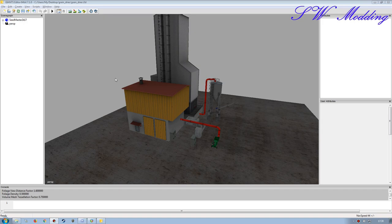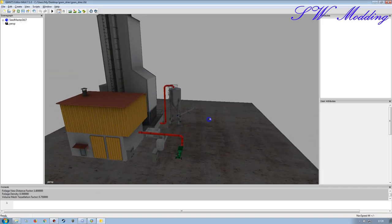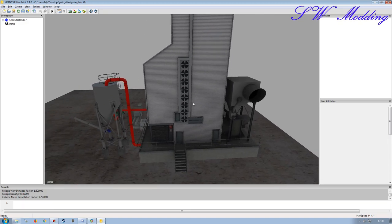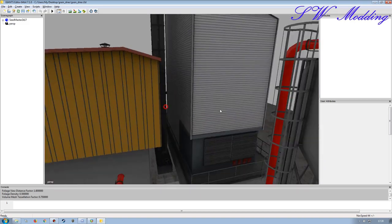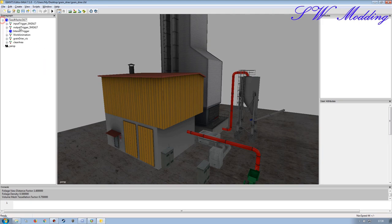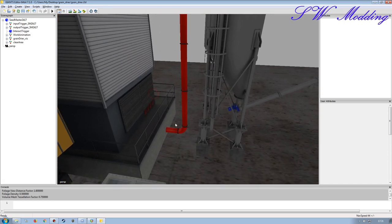Hello, welcome back to my channel. This is going to be continuing the grain dryer M Company scripted factory build - difficult to know what to call these things, grain dryer production I guess. In part one we put all the parts together, took a mod that was already assembled, deleted parts we didn't need, added the prefab buildings, and joined everything together.